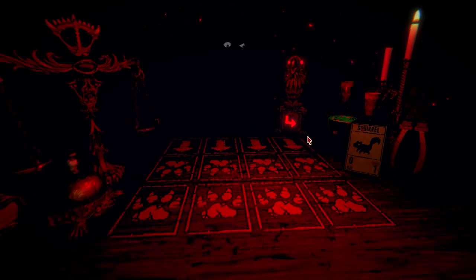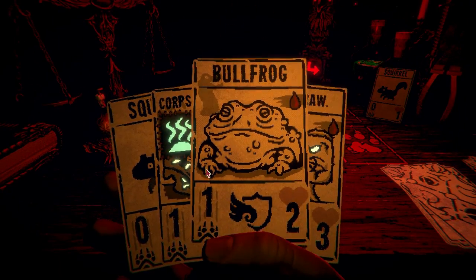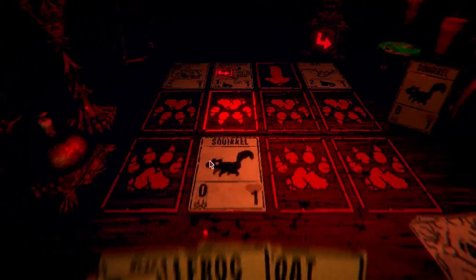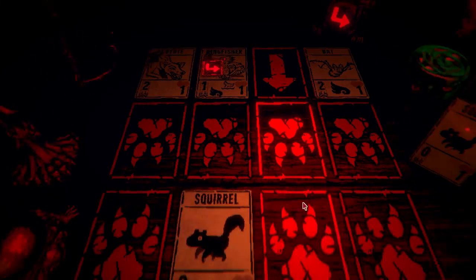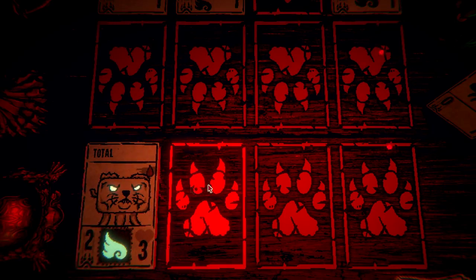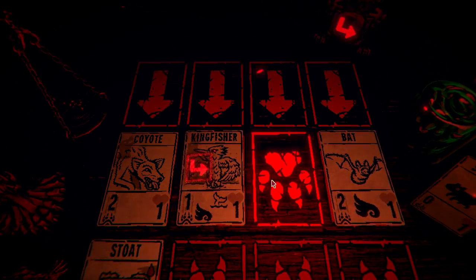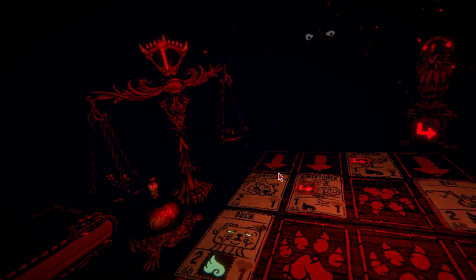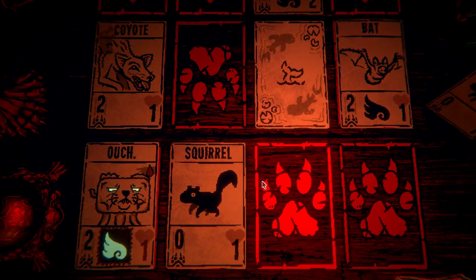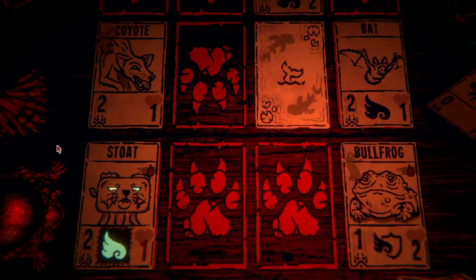Things are gonna be moving — birds are gonna be moving, which is interesting. Lucky draw — yeah, for real. The kingfishers gonna be moving, the coyote is going to be attacking. There's a bat here as well. I'm just gonna put him here. Okay, let's get a squirrel, and then we're gonna sacrifice this and put the bullfrog here. Don't have enough for that yet.